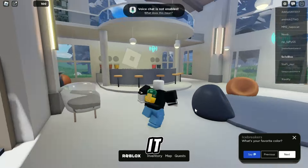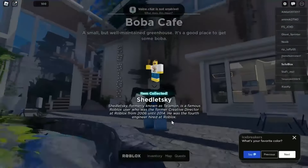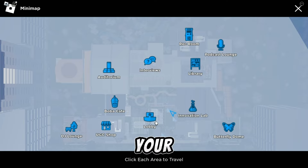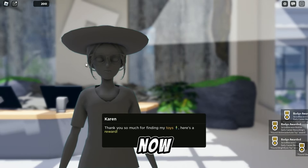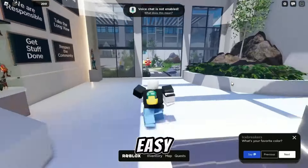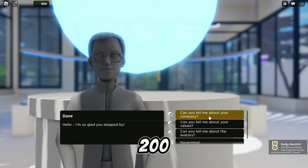Complete the toy quest and go back to Karen to get your points. Nice — we got 200 points now. The third quest is to talk to two Roblox founders. This one is easy — the first statue is Eric. Now talk to Dave or David. We need 200 more points.